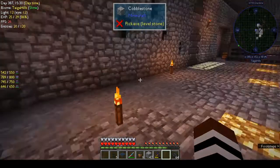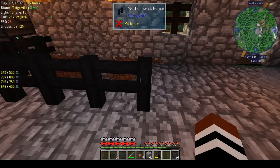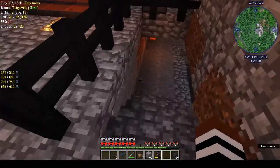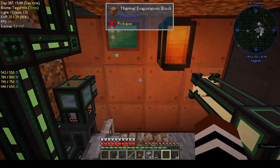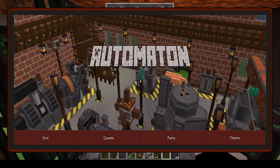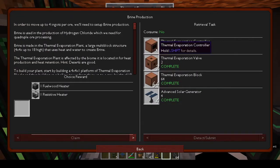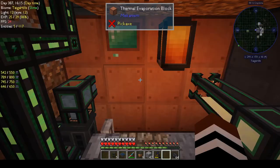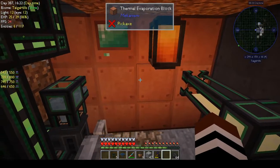Let's go back upstairs for a second. I'm still here in my base - I've put down another brick fence and I've gone downstairs because I've put in the brine production. I made the thermal evaporation chamber, and you need one controller, two evaporation valves, 64 evaporation blocks, and four solar generators.